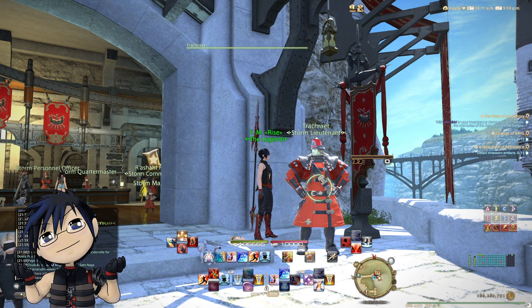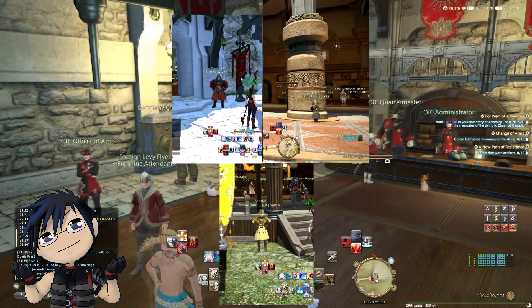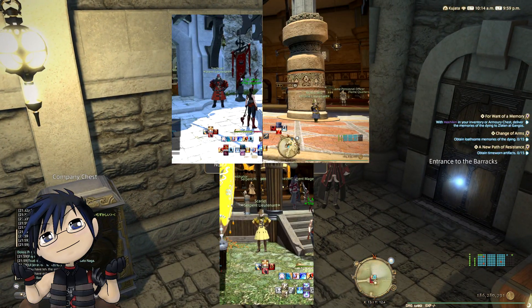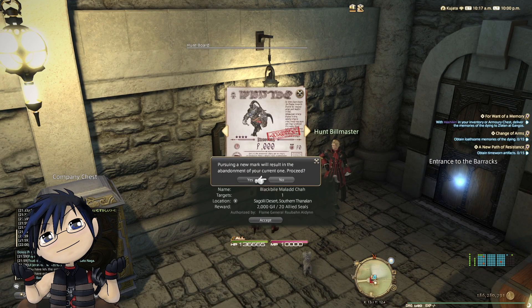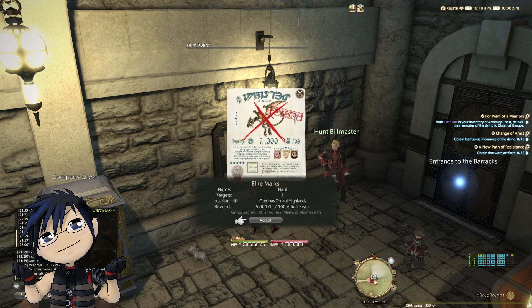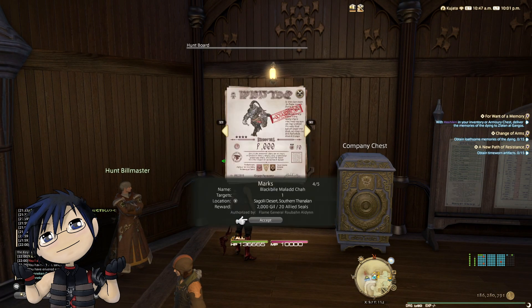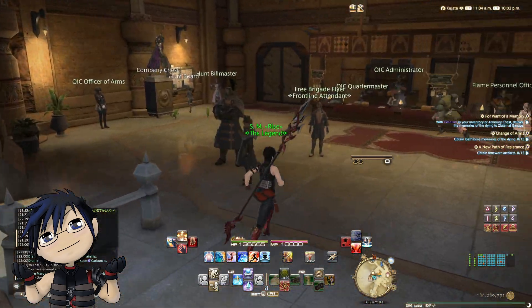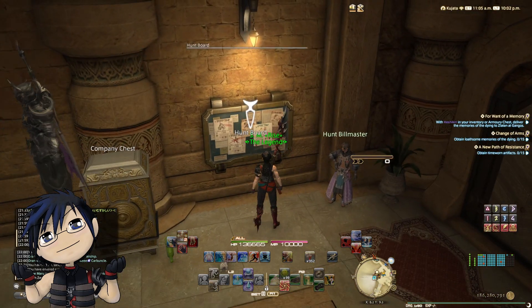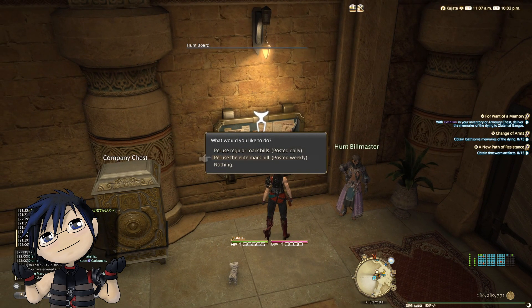After you've reached level 50 and the rank of 2nd Lieutenant in your Grand Company, you can unlock the hunt by talking to the NPC at your respective Grand Company with the quest 'Let the Hunt Begin.' Once that is done, you can accept mark bills at the hunt board. You can accept daily regular mark bills as well as the weekly elite mark bill, which will give you the information on the marks: the name, the location, the number of creatures you have to hunt, and the rewards. The mark on the elite mark bill is a B-rank mark which spawns at random locations in the map, so you have to fly around to find your mark.